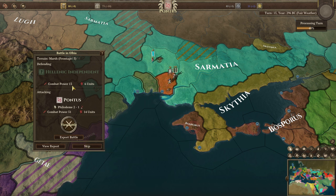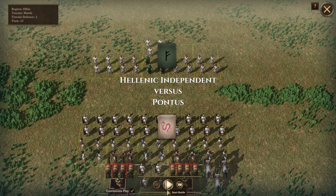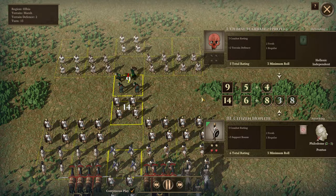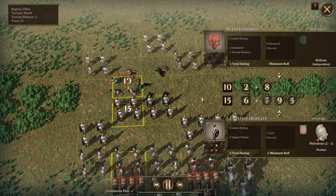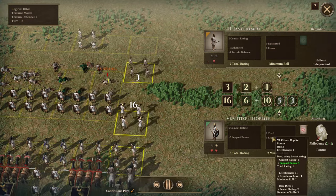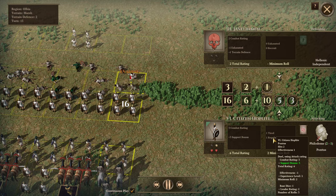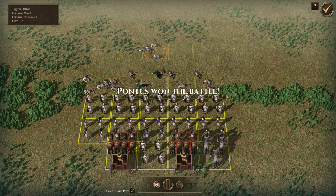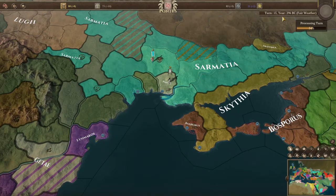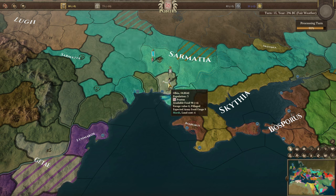No offense to whoever said that, if you're watching. Okay, so here we go — hellenic independence, marshal frontage of five, we've got 51 combat power, a decent general, 14 units. We should win with overwhelming force. We absolutely destroyed them in the range phase, and we're doing pretty well on the front line too. Yeah, that was an absolute massacre.